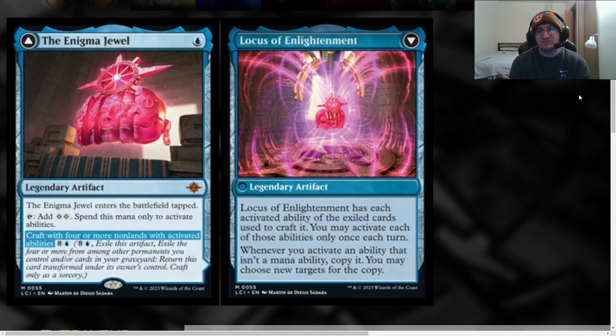The Enigma Jewel transforms into Locus of Enlightenment, which has all the activated abilities of the exiled cards used to craft it. You may activate each of those abilities only once per turn, and whenever you activate a non-mana ability, you copy it and choose new targets for the copy. You can craft it with cards from the graveyard so you're not necessarily losing permanents in play. Fill up your graveyard and flip it with those cards.